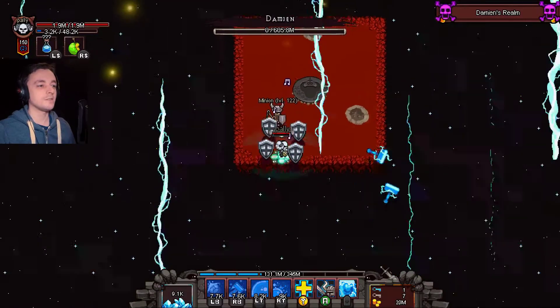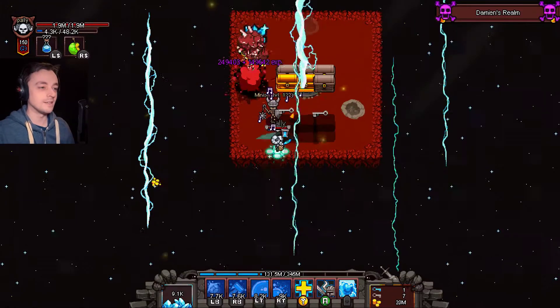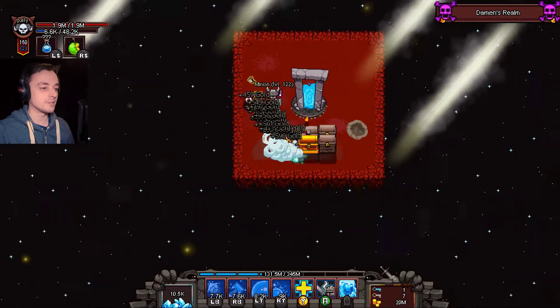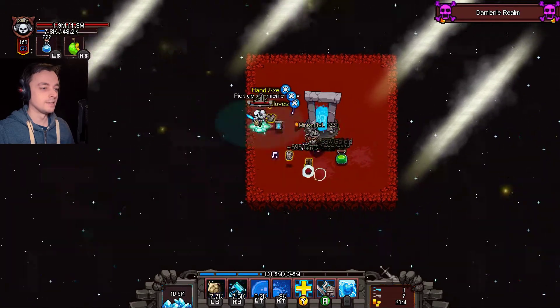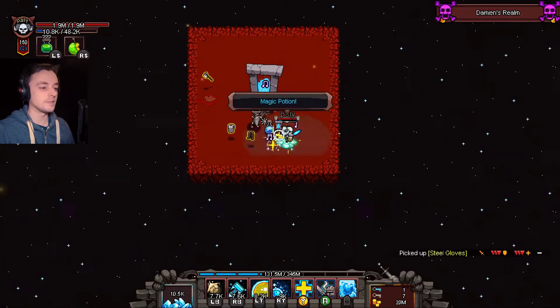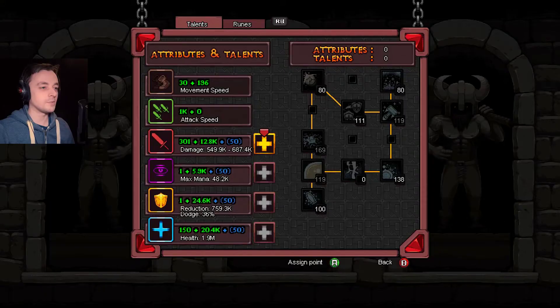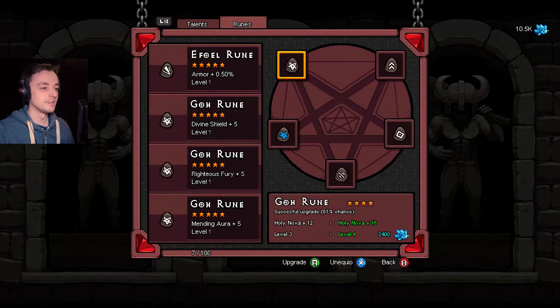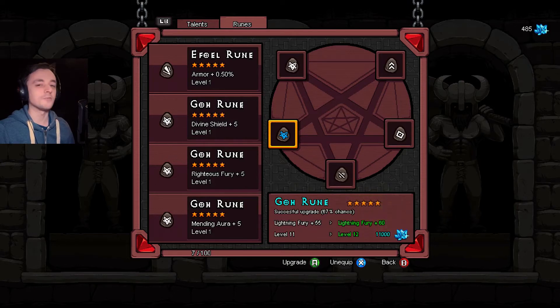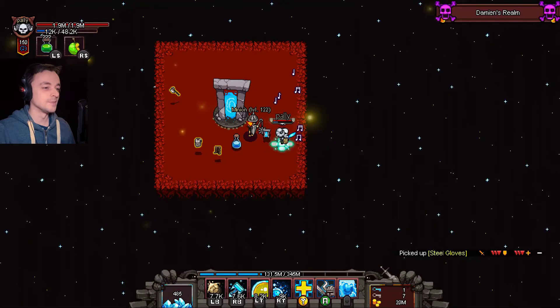Now we've killed Damien's second stage again, and we're into 10,000 already. I think I started at 7,000 and now I'm at 10,000. And that means I can have another go at levelling up one of my runes. Yes, brilliant — now I've got 55 on my skill.